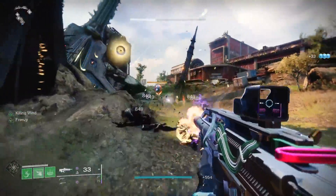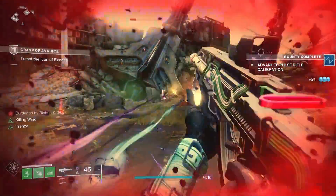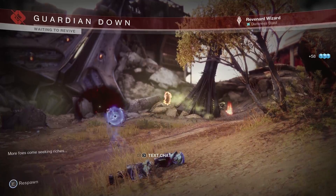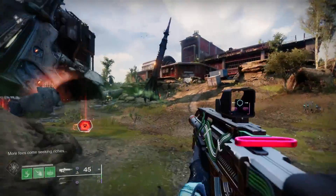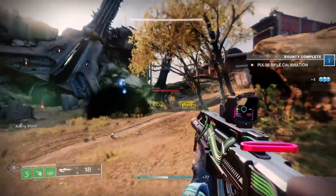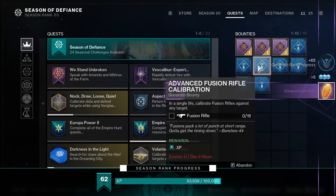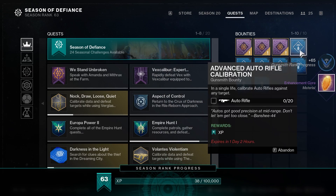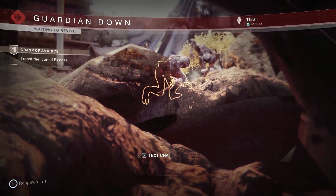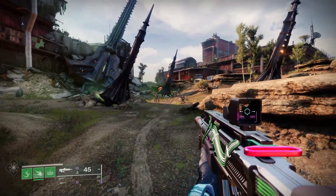If you don't deposit the engrams you'll never come off this checkpoint and you can do this all day every day. Try not to pick up the engrams — if you do accidentally pick one up, just dive to respawn and it will reset. As you can see, we've pretty much done the bounties already. Once you've done them, claim them, swap to your next weapon — fusion rifle, sword, kinetic weapon, that sort of thing — and just rinse and repeat.